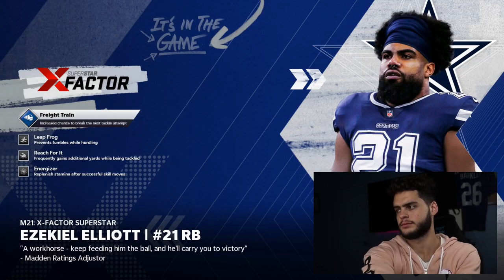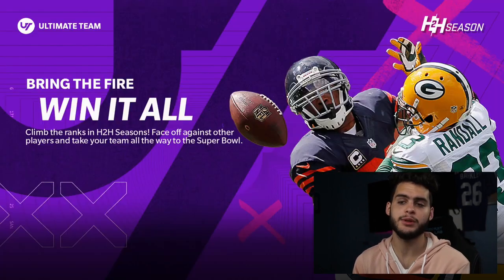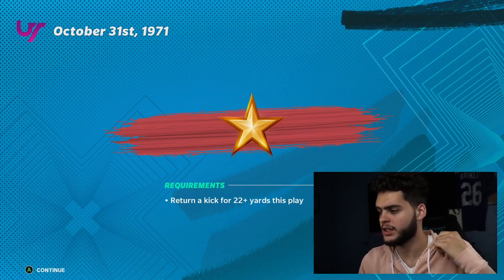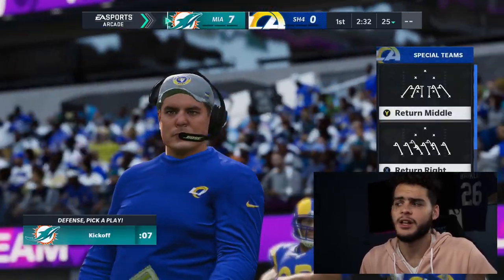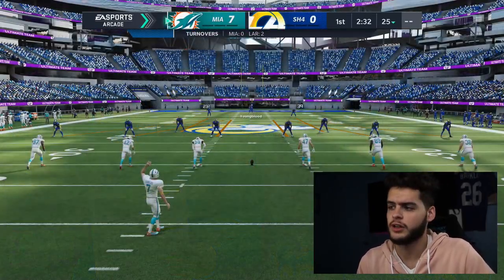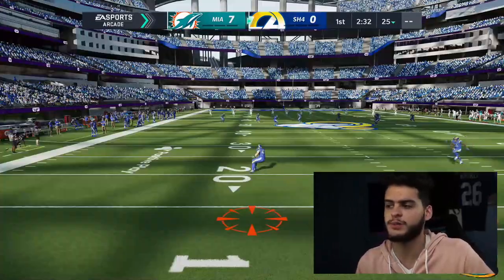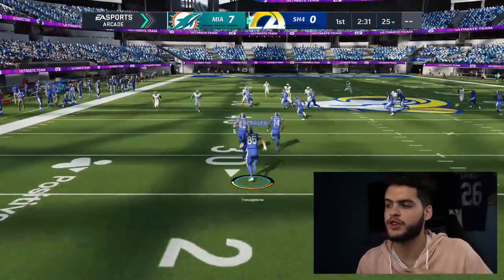So what you want to do is not return to challenges - I was just showing you that my XP would go up. The way you want to do this: every time, if they kick into the end zone on rookie, let them take a knee. I believe you still should get XP for losing regardless. The beauty of this method is you don't have to touch the controller at all.